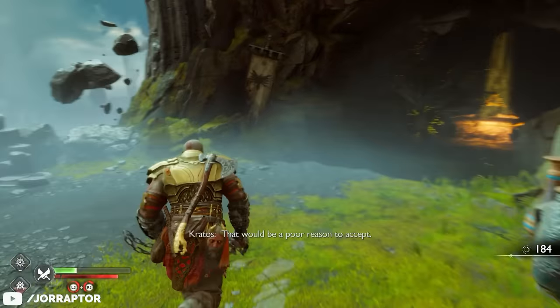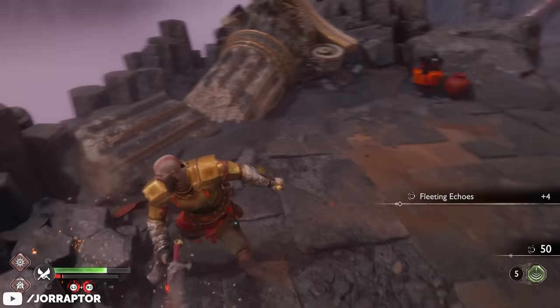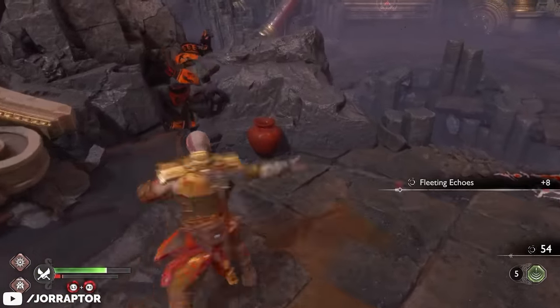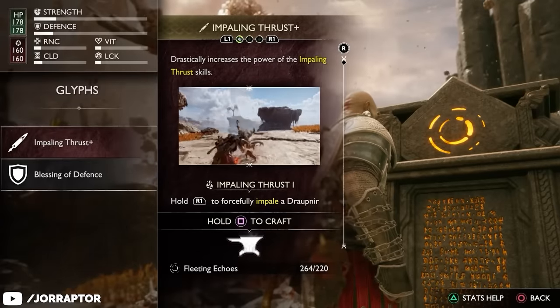One thing worth paying attention to in Valhalla are the pods scattered throughout the different areas. You definitely should break these as they can drop extra fleeting echoes that you can spend on temporary upgrades for your current run.